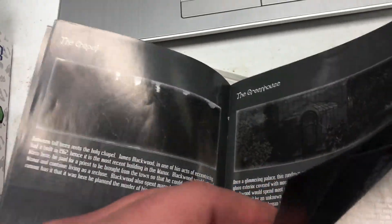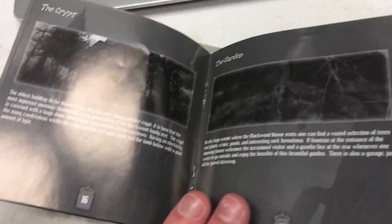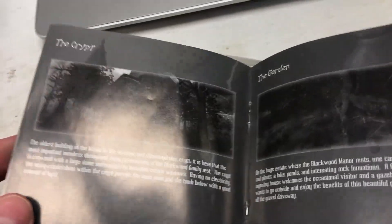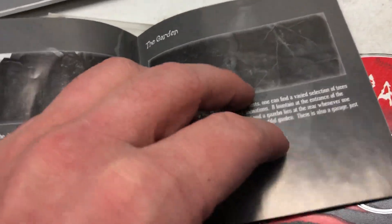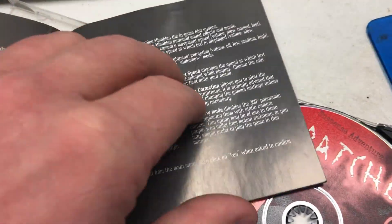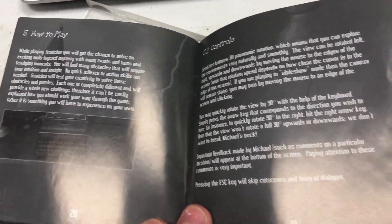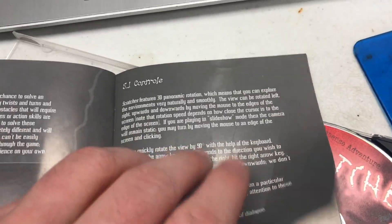All the stages you'll be on — the crypt, the garden. And then here's just the basic setup, so it's not like a horribly in-depth manual, but just enough to kind of give you a sense of the environment and the theme.